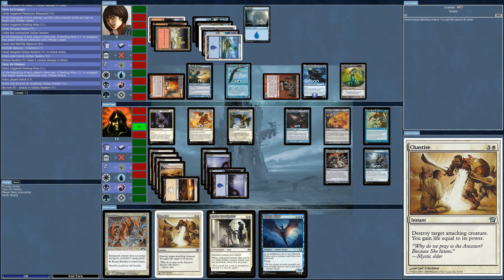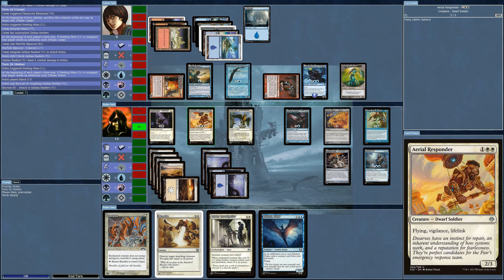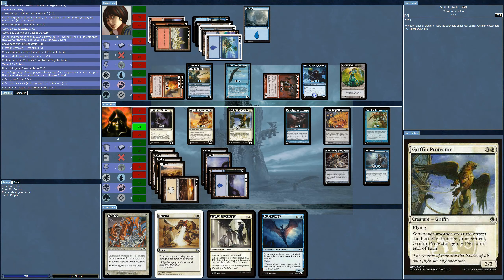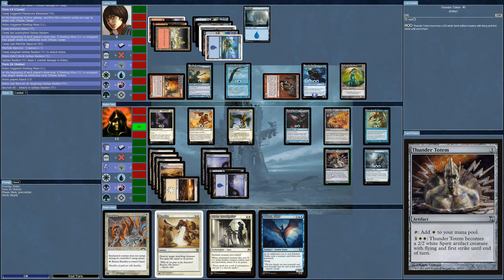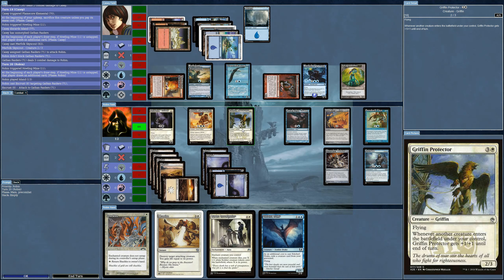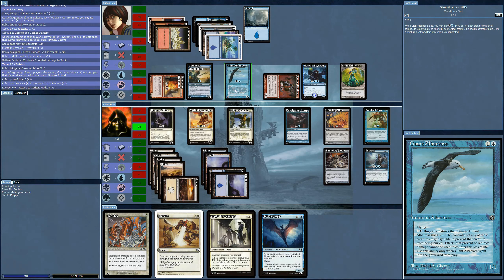I'm going up against this Skyscout and now I can't get through. It could block with the albatross and take out one of my creatures. If I could bring a creature into play I would get the Griffon's power up, but the Thunder Totem doesn't seem to trigger it like it should. I could put Murder Investigation on the Griffon Protector so that when it dies I get tokens — but I'm only guaranteed to take out the albatross, which is kind of stupid.